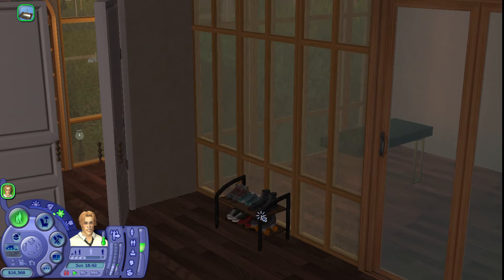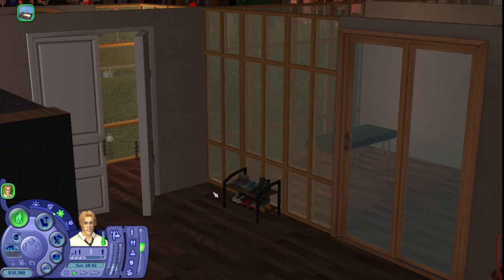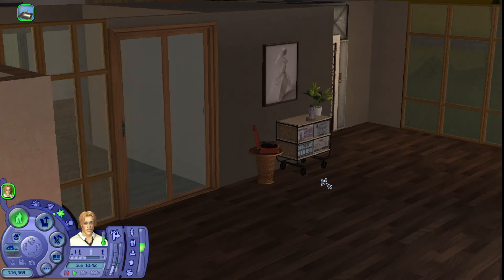When you walk in, we have a little shoe rack. Sorry, my game lighting is being off — just give it a moment. There you go. You have this shoe rack here and you have these really nice greenhouse walls that come with the game. Really lovely. Then when you walk in, you can see on this corner here...